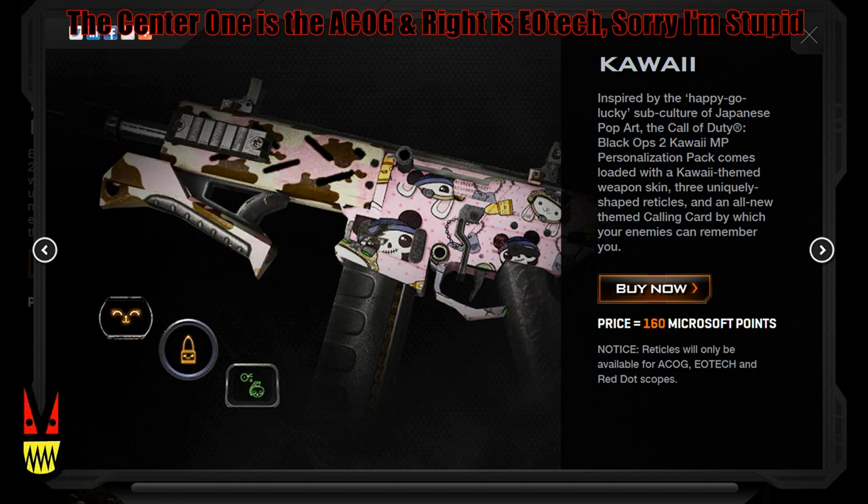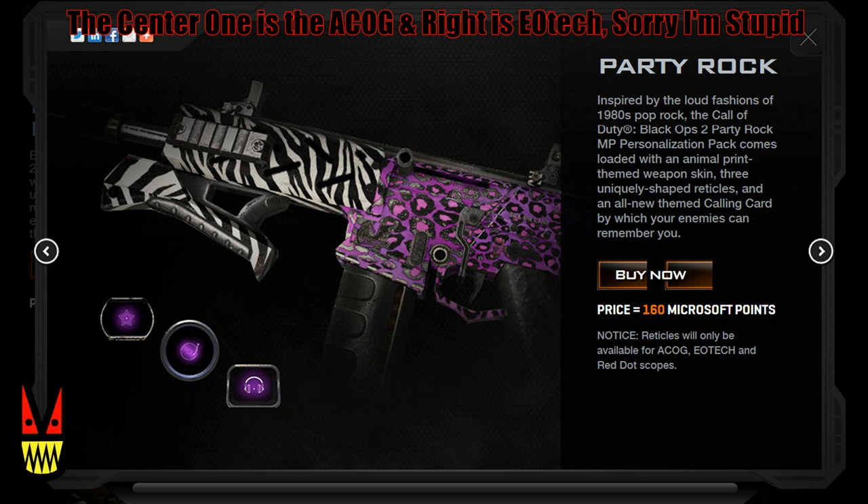The next one is Kawaii — I can't pronounce things — but this is probably one I'm definitely not getting. You can see the skin on the Peacekeeper and the three reticles. The next one is Party Rock with zebra and purple — leopard spots, I'm assuming. Once again, three reticles on the left. Pause the video at any time if you want to take a closer look, upgrade to 1080p or whatever. And once again, these are all $2 apiece.